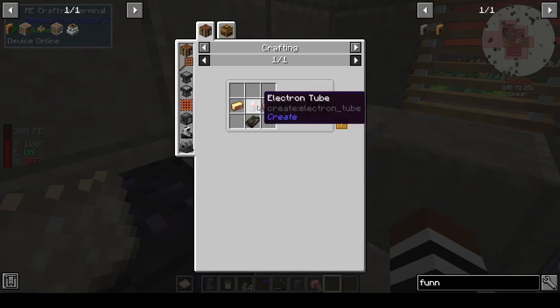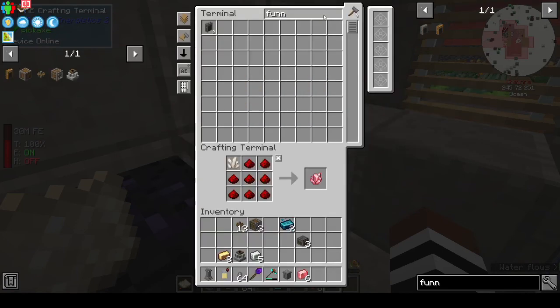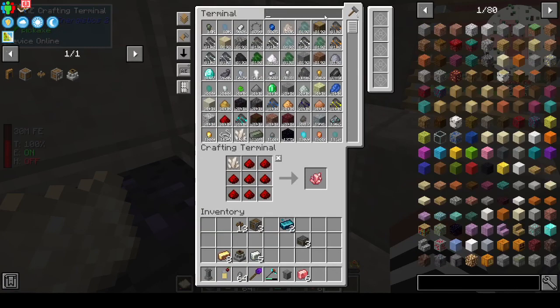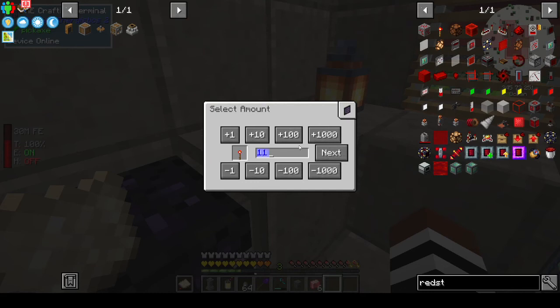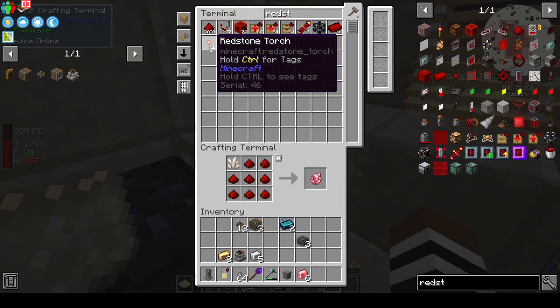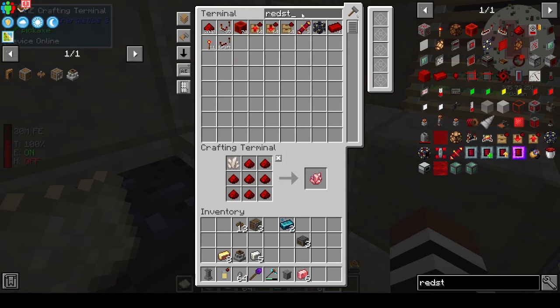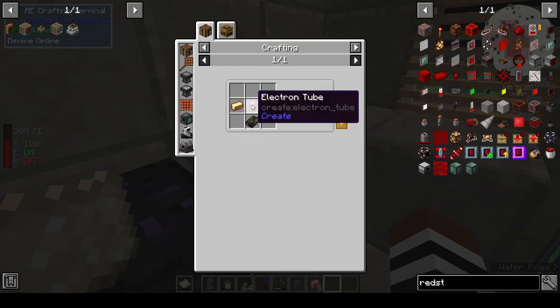We're missing an electron tube — redstone torch. I like refined storage because it will tell you what's missing — shift click or control click to get it. AE2 will not tell you anything's missing, and then you have to rely on your memory. If you're doing a lot of stuff, you don't necessarily remember that you've already got a recipe for that — it's a bit annoying.